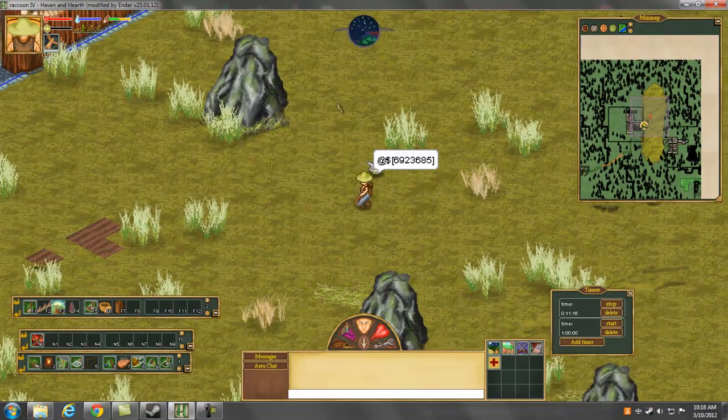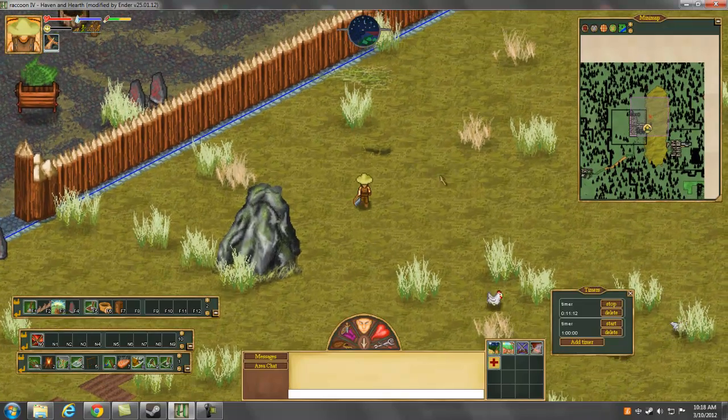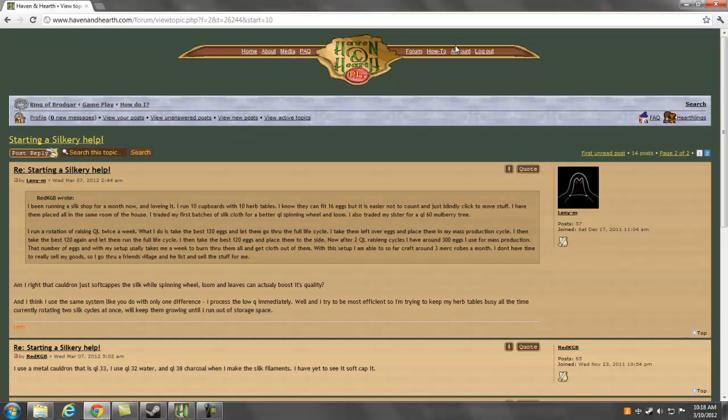I'm going to go a little further than the Ender client and also show you how to get it. I'm sure everybody that's played Haven and Earth knows how to get the client. But if you don't, I'll give you the link to the part of the forum where you can actually get it.